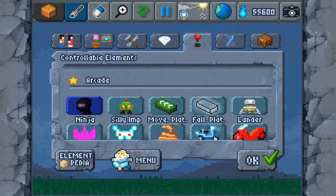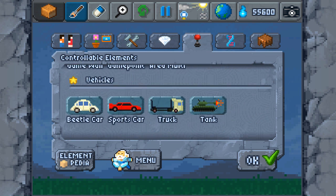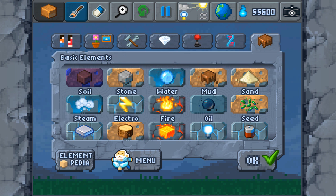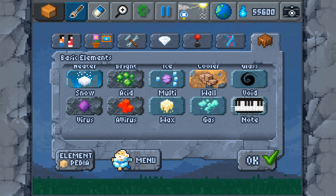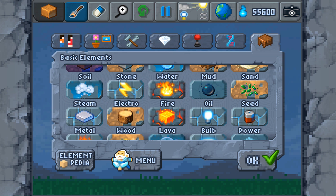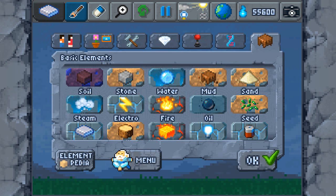Let's have a look at controllable elements. We've got some cool things here - we can use the ninja, moving platforms, falling platforms, silly imps. We can use all this! I think pretty much I'm going to start off where we need a base, we need a ground. Let's make it all out of metal.